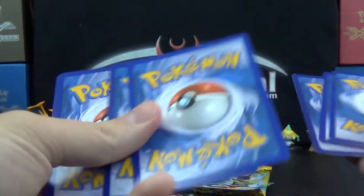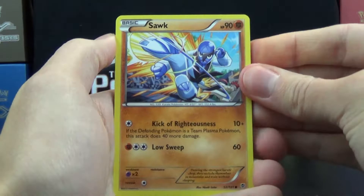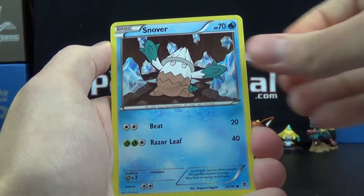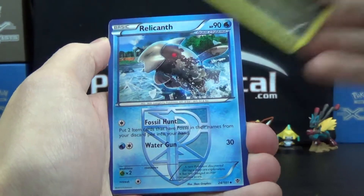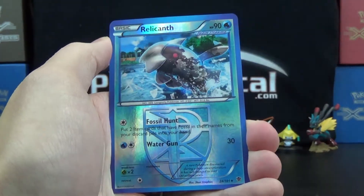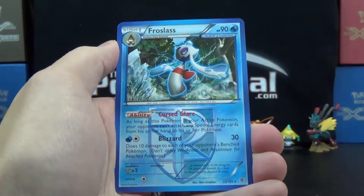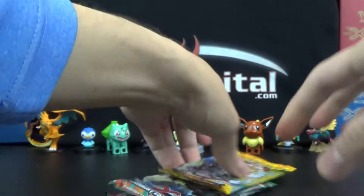Plasma Blast first up. Do a little pack trick — three and two to put the reverse and the rare in the back — and let's go. So we got Sauk, Snover, Lapras, Arran, Bagon, Relicanth, Silver Mirror, Ultra Ball, Relicanth Reverse, and the rare is a Frostlass. So nothing all too special in the first pack.